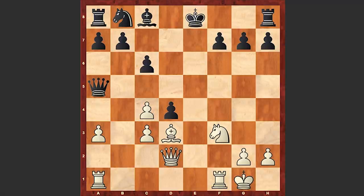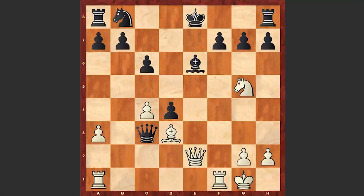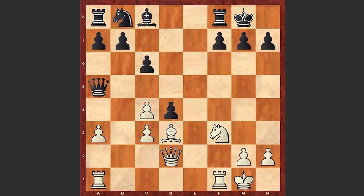Here Adiban castled kingside, and in return black also hurried to move his king away from the center. A move like Qxc3 is not good — Qe2 check can create too many problems for black. In the game after castling we also see castling by black, and there followed Ng5. Already black is in trouble. White has developed all his pieces and they are eyeballing black's kingside, while black still needs to solve the development of the queenside pieces, which are concentrated on the queenside and the black king is defenseless.